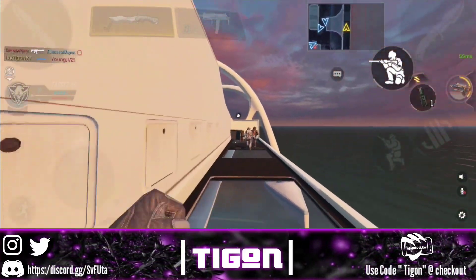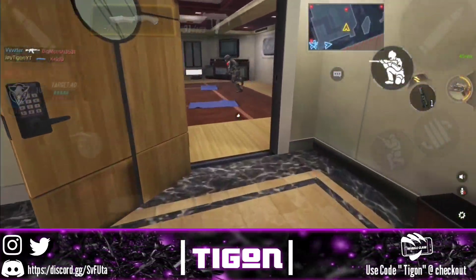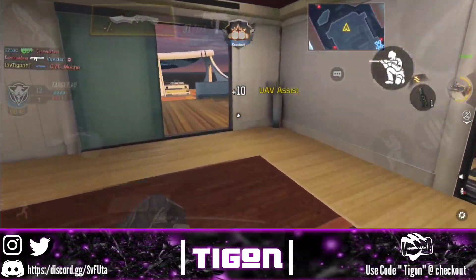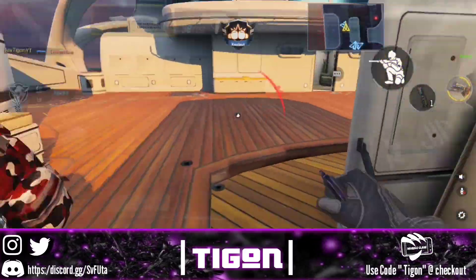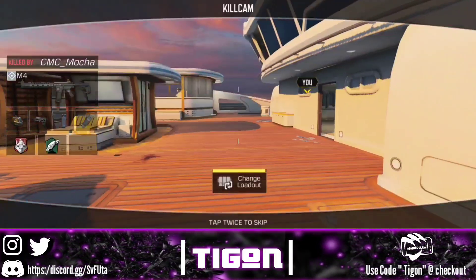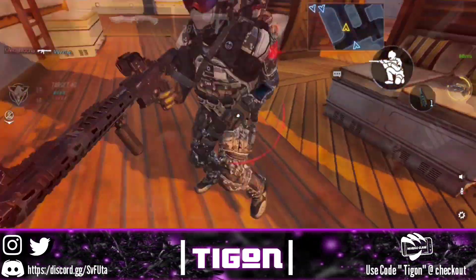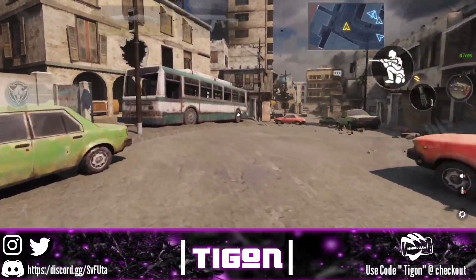The trip mine is a great addition to this class setup. There's a 75% or higher chance it will influence your enemy in some way. If the enemy has Hardwired and doesn't see it, it won't affect them. If they have Hardwired and do see it, it'll distract them briefly. If they don't have Hardwired and don't see it, it takes them out. If they don't have Hardwired and do see it, they either can't stop fast enough or have to reroute. So regardless, there's always at least a 75% chance it affects your enemy.